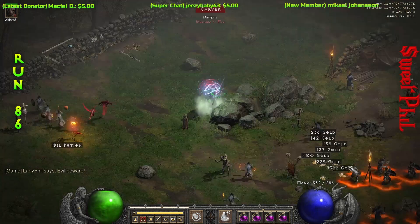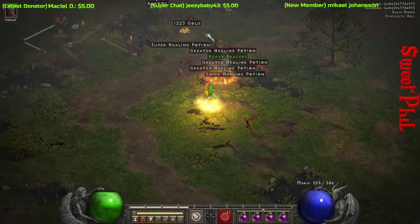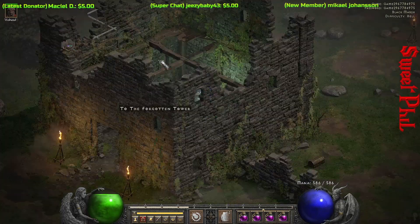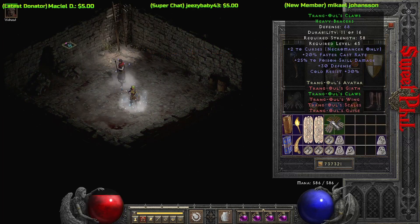Every once in a while, if I've seen a Champion pack along the way, I decide to take them out — you never know what could drop. Here I get a set of Heavy Bracers, and they are a premier caster glove, mainly for the Necromancer but used on other characters too. That is Trang-Oul's Claws: faster cast rate and cold resistance.